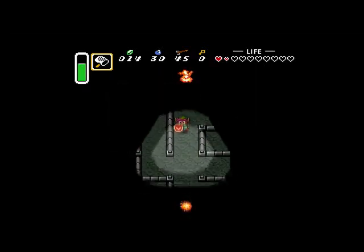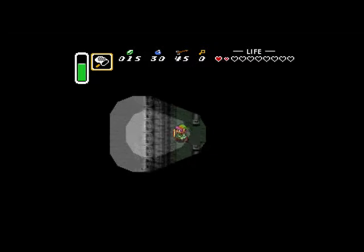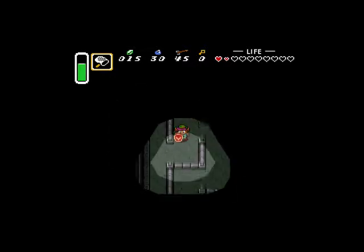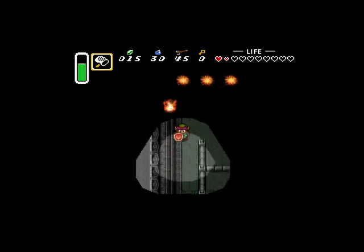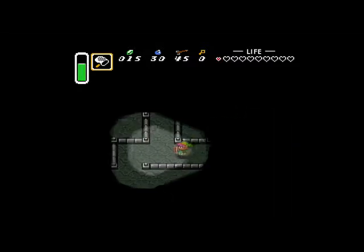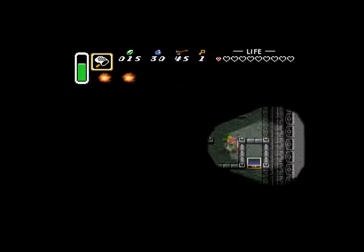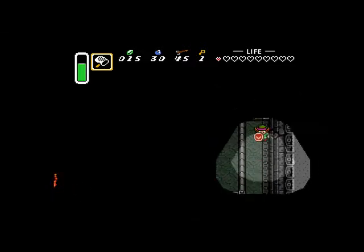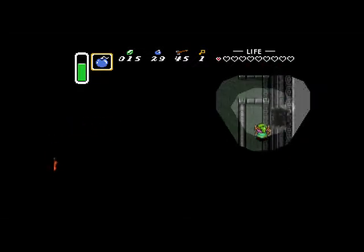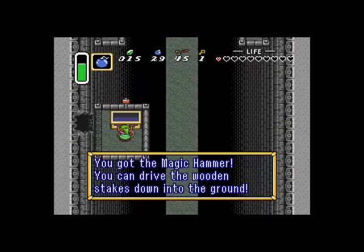I've got these fire-breathing enemies here — just take care of them. One swipe will take care of them with the Master Sword. There are some bombs you can get if you need them. Down here is the jackpot — we bomb this area and in we go. And we've got the Magic Hammer! The key item in the game — now we can actually take care of those turtles.